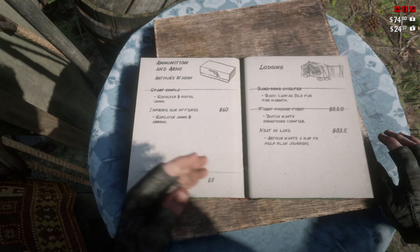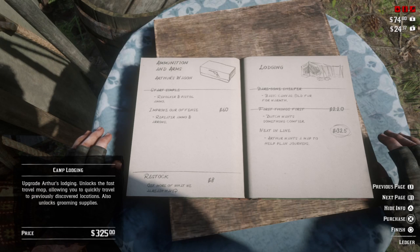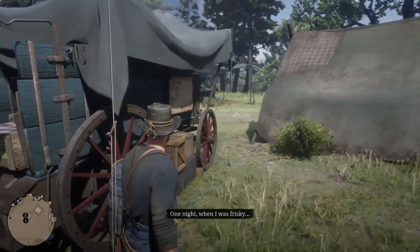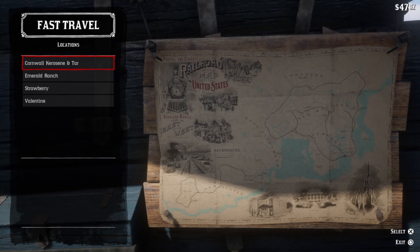To fast travel from your camp, you need to unlock the ability to do that by buying the upgrade for Arthur's lodgings. It basically adds a map to the side of his little lodging and camp, and you're able to use that map to fast travel to locations for free. All the fast travel I'm going to talk about advances time, so just keep that in mind.